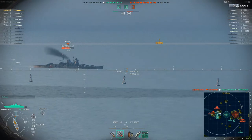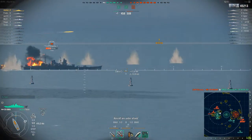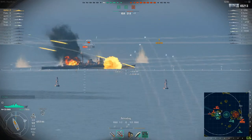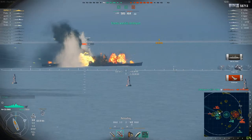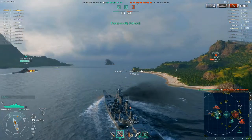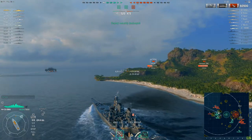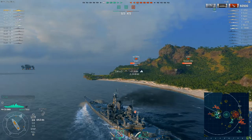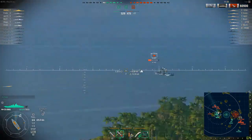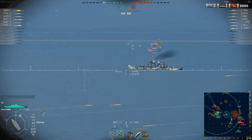It looks like the Baltimore's coming back this way — the Alsace has had enough and is going. The Mogami is obviously going to be sending torpedoes this way, that's why he's giving us a broadside — that's the only reason a Mogami gives you a broadside. Told you it was made of citadels — throw enough at the wall and it'll stick eventually. To be fair, he wasn't getting backed up by his team so he was left out to dry. Baltimore's running for the hills and the Alsace is sitting there waiting to blap us.